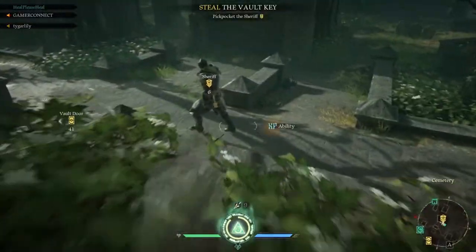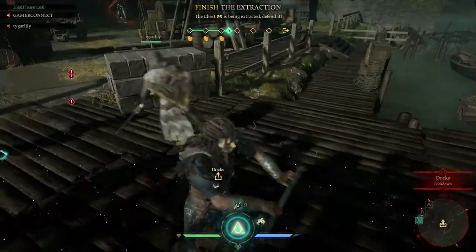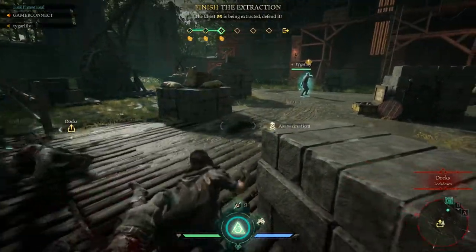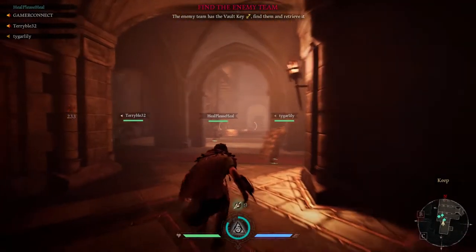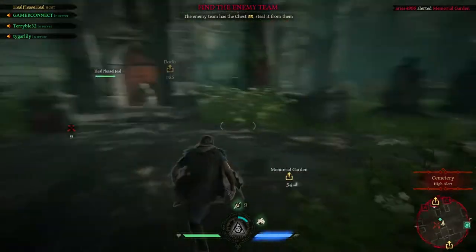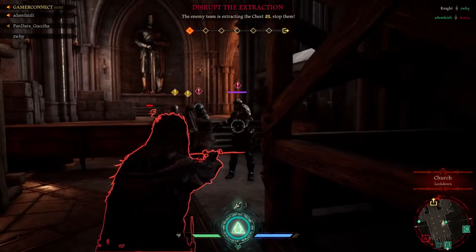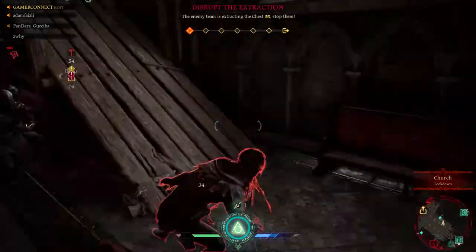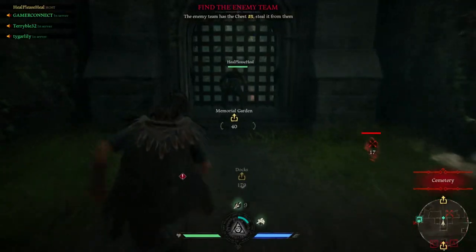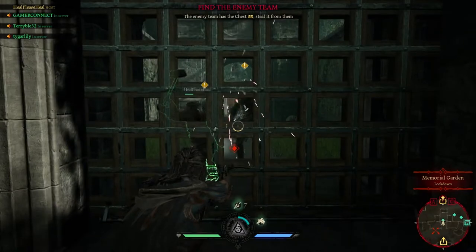The first two stages — taking the key and finding the vault — can be done in a few minutes, but the last stage, veiling the chest, takes around 15 to 20 minutes as the brawl keeps happening. You can go stealthy to avoid detection early on, but that rarely works since people just run in. The sheriff is someone you should not deal with — he walks toward you like Mr. X from Resident Evil 2, but you can outrun him. Stay away because if he gets too close, you're dead.